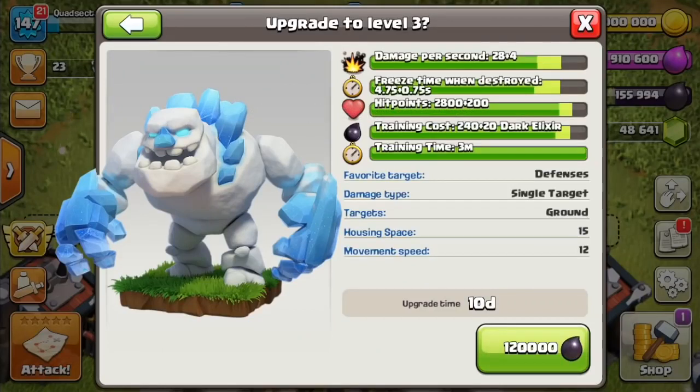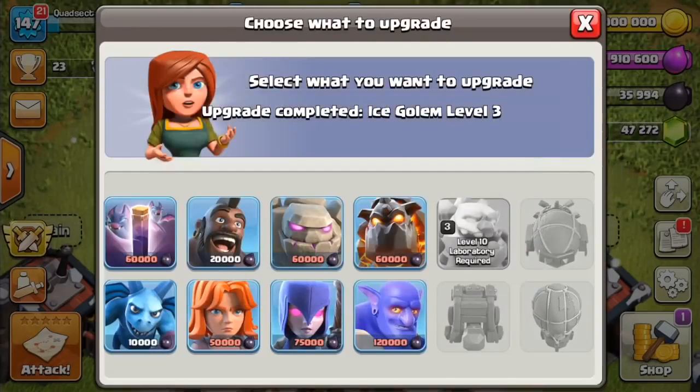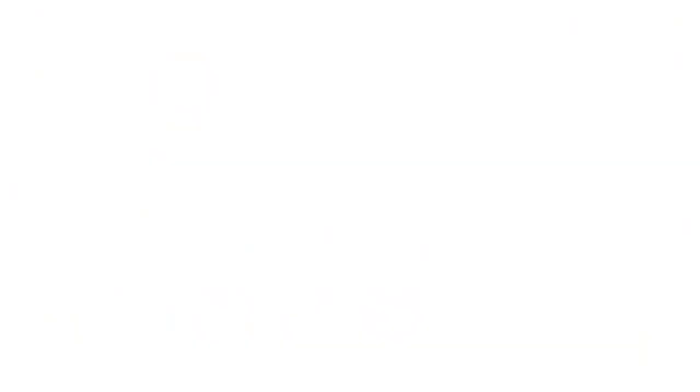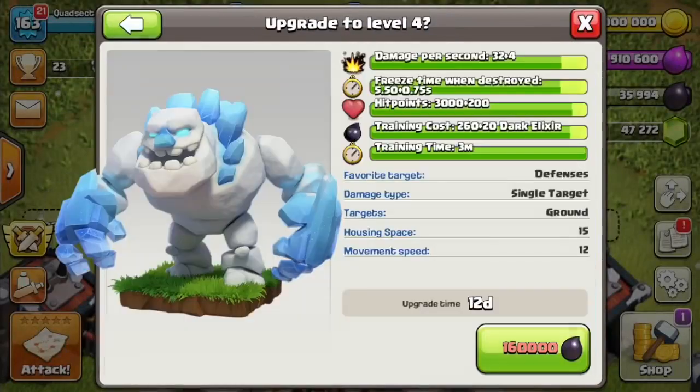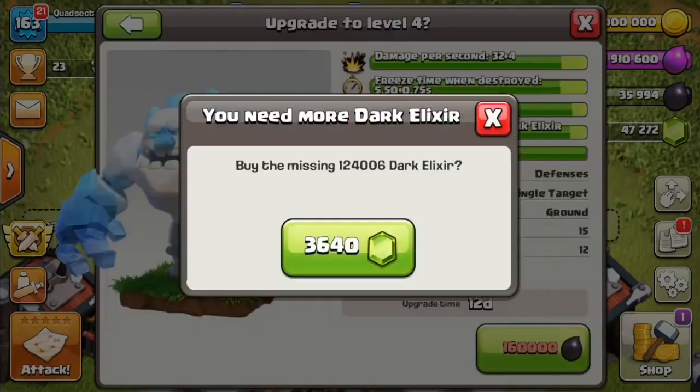You can get it maxed at level 3 at Town Hall 11, and then it will be able to be upgraded once more at Town Hall 12 to level 4. At level 4, it doesn't do a whole lot of damage still, but what's important is that freeze time when destroyed — that's up to 6.25 seconds. That is a long freeze.